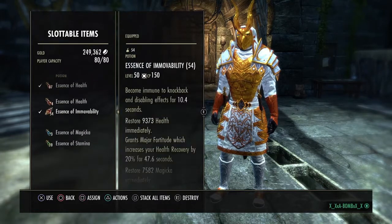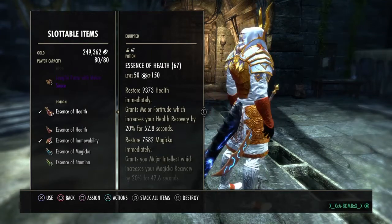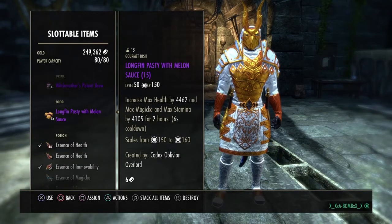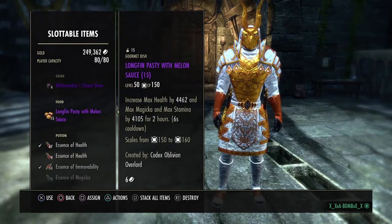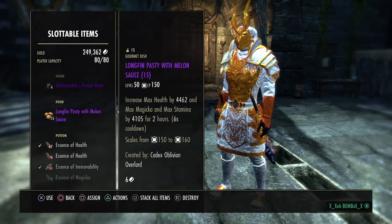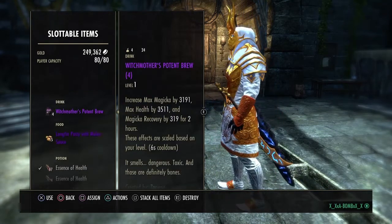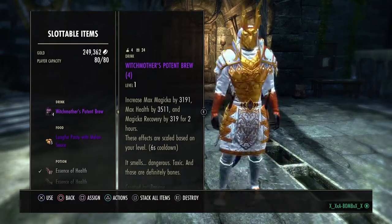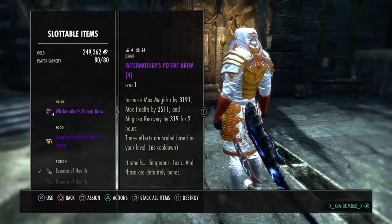Pots — Tri-pots and Moopots is what I recommend since you're Argonian. For food, I like this one because it gives you max magic, max stamina, max health. I think the max stamina helps out a bunch. You could run this other one too, but I'd run more tri-glyphs on your three big pieces: head, chest, and legs.